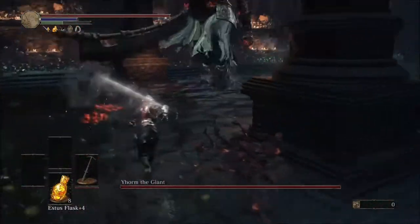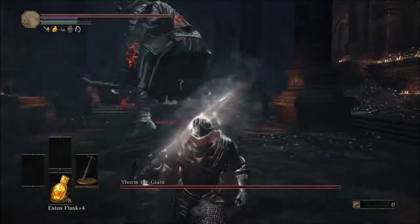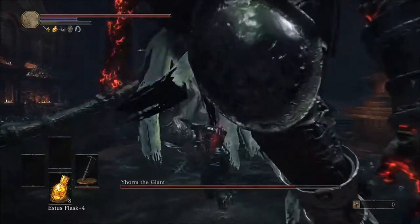You're just going to keep circling around his attacks until you see an opportunity to attack, in which case you're going to hold left trigger and tap right bumper. Once you hit him, if you hit him in the head, it will stagger him.